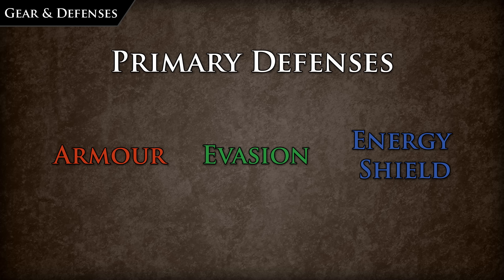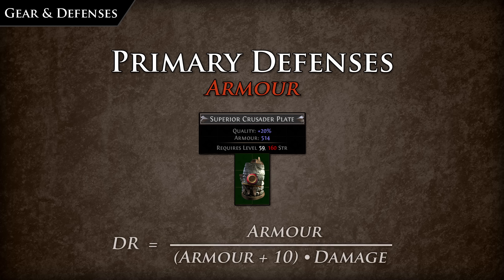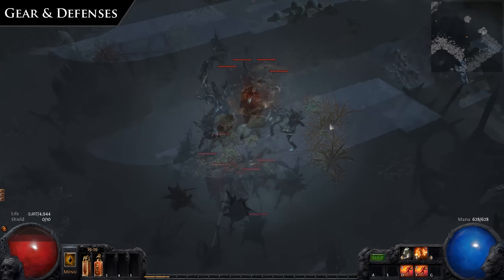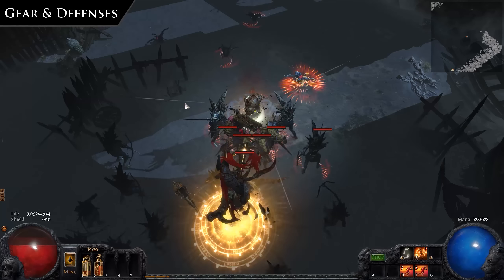These are armor, evasion, and energy shield. Armor implicit gear is the strength-based attribute defense. Armor will only mitigate physical damage from attacks or spells, and the damage reduction is calculated by the following formula. As we can see, the higher the hit the less that is mitigated — this is because armor has diminishing returns. Armor is most effective for small to medium hits from general enemies rather than large hits from bosses, provided they are dealing physical damage.